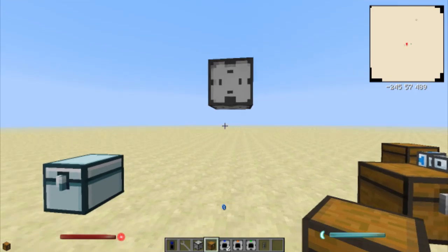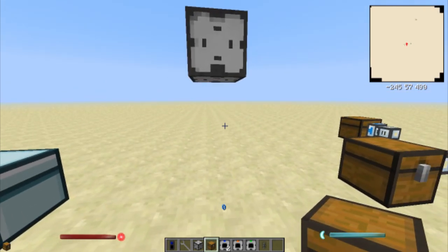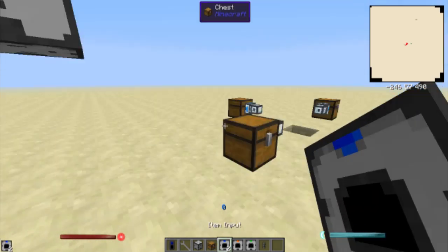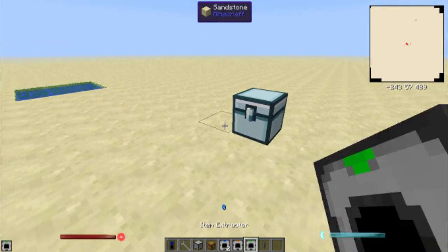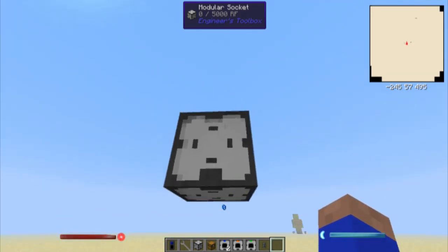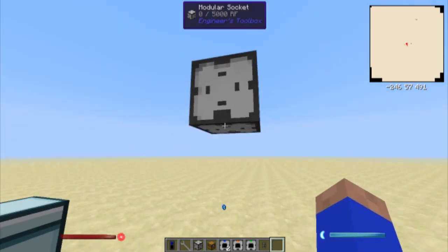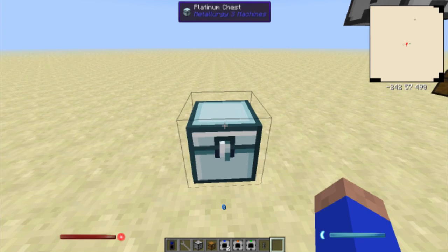Hello everybody, this is Teddy here and we're going to do a quick run through of Engineer's Toolbox, which is now in FTB Horizons and I believe it will be in the FTB Monster Pack also. This is a quick rundown for people that don't know what it's all about and what it does. It pretty much does everything in one block. These blocks are modular — you can add modules to them, take modules off, pretty much do anything you want.